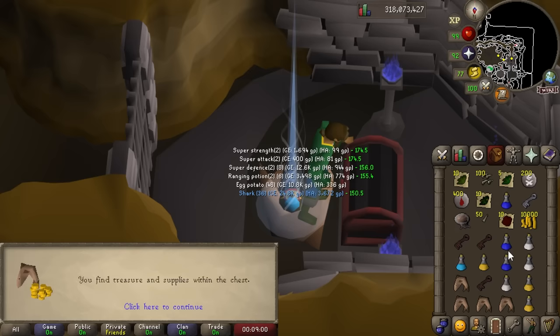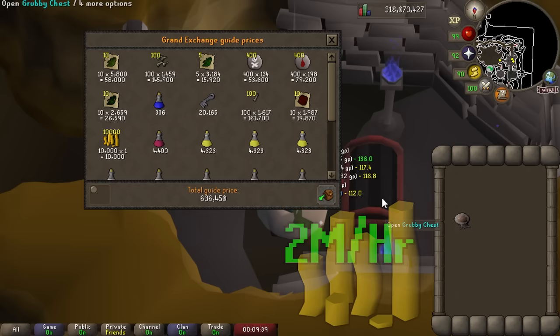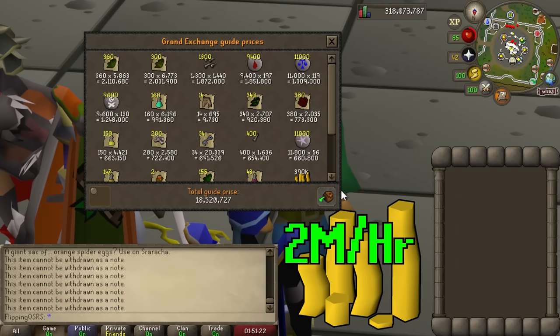You just repeat that over and over again. If you price check a full inventory it's worth around 636k and the keys are worth 430k, so it's a bit RNG dependent, but generally if you open a lot of keys per hour you'll make somewhere between 1 and 2 mil per hour. A great mid-level money maker with very low requirements. The main drawback is you need a bit of money to get started, but you can build your bank up pretty quickly with this.